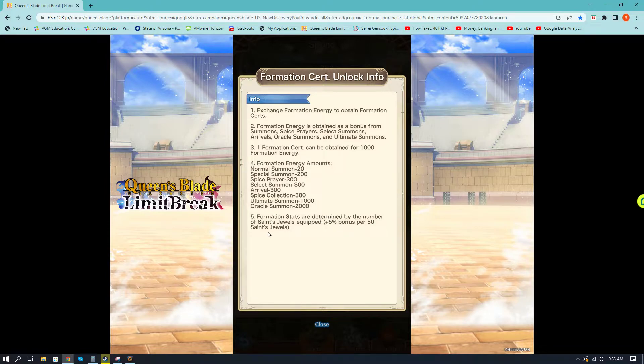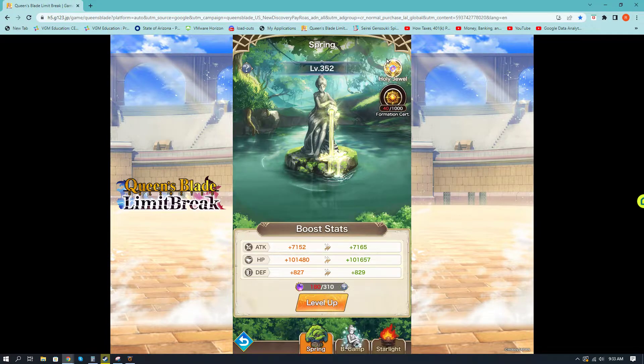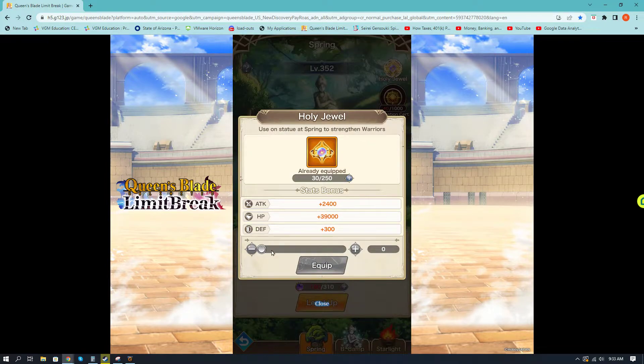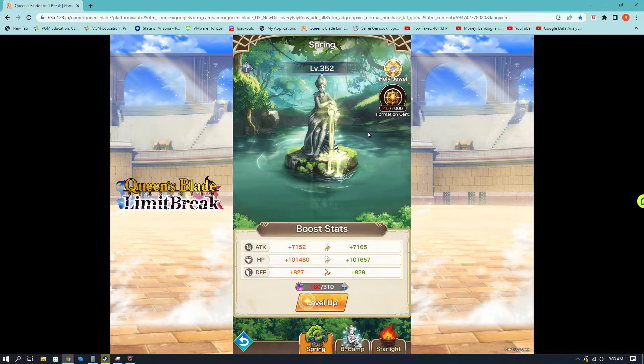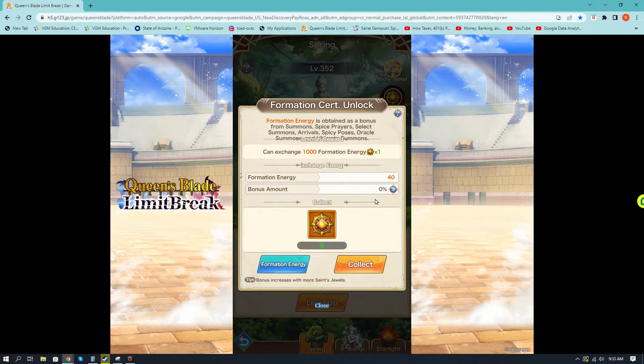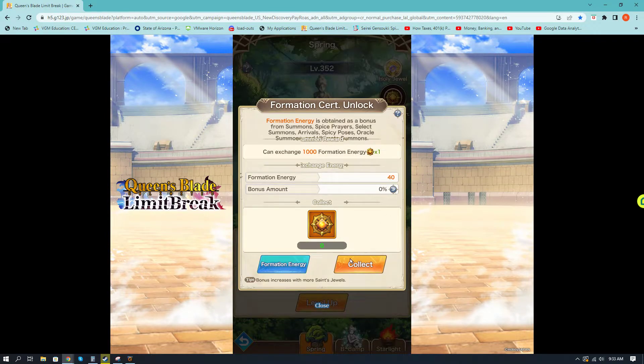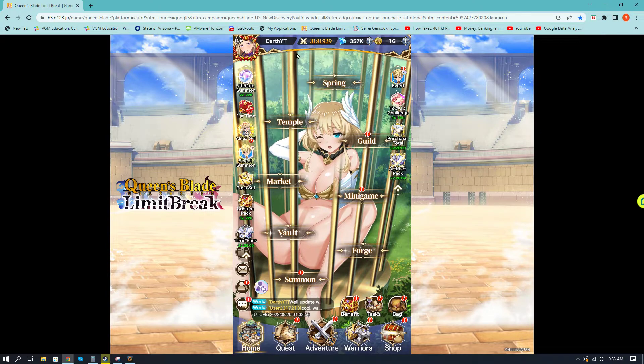Stats are also determined by the number of Saint Jewels - you get a bonus of 5% per 50 Saint Jewels. These jewels are a pay-to-win scheme. Every time you spend, I believe it's $10 a day, you get a jewel or two. I only have $30 worth, so I don't have the bonus. This is where whales, or most people who spend at least $10 a couple times a week - and this game came out in April - are going to have a huge leg up on people who don't really spend a lot of money. It does kind of cater to those who invest the money. The jewels cap out at $2.50 currently, so it's a 25% bonus if you have it maxed out.